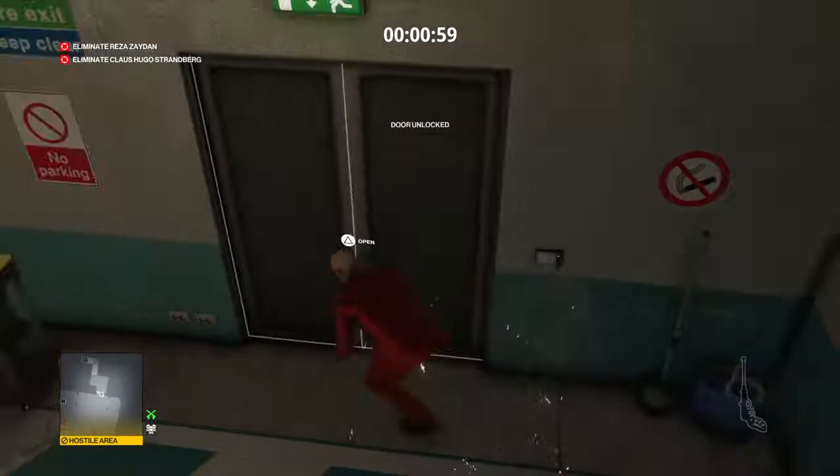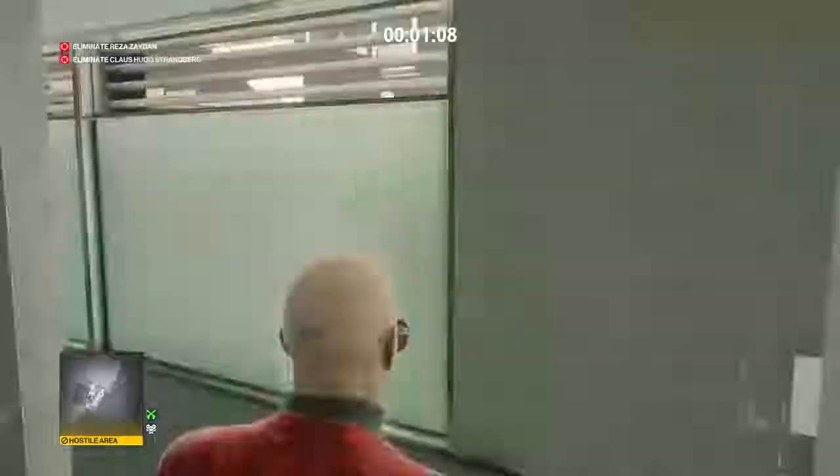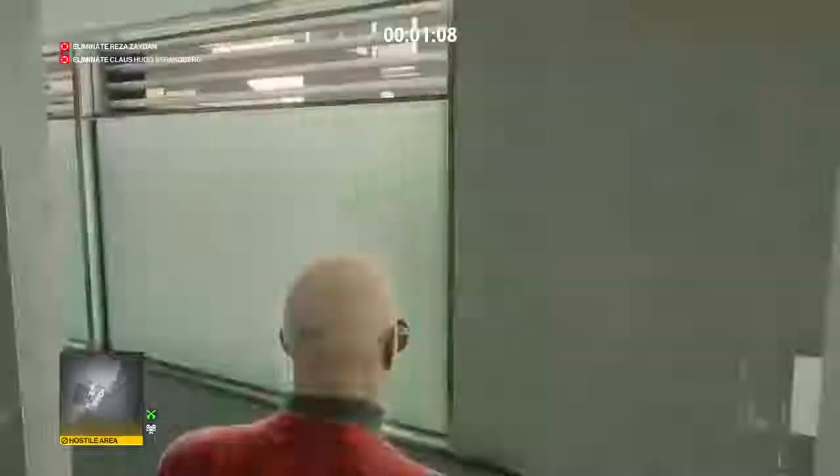You're going to want to hug the wall all the way to the door — that's going to make sure you don't get spotted. When you're making your way out, make sure to hug the wall when you're walking out. When you get over here, you want to start walking, because otherwise these guys will hear you if you keep running. When you get to the top of the stairs, you can start running again.